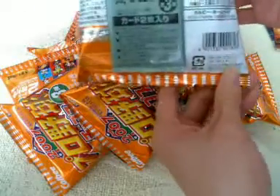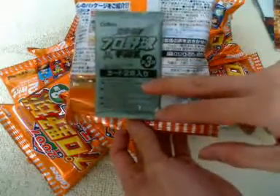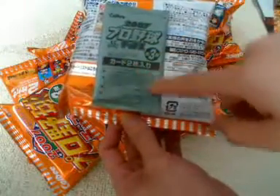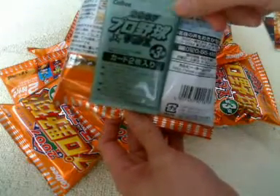And on the back, we have a little package where the two cards are. On this little package there's a little warning about how to open the package and to be careful when cutting into the package.